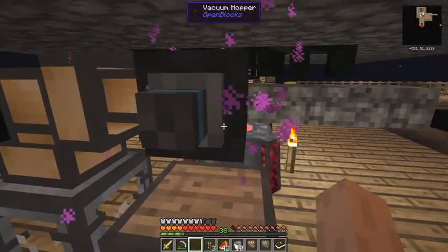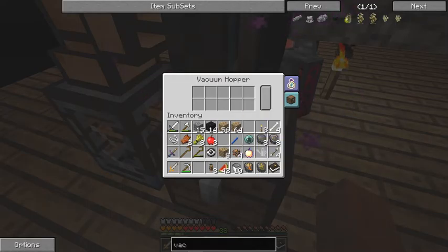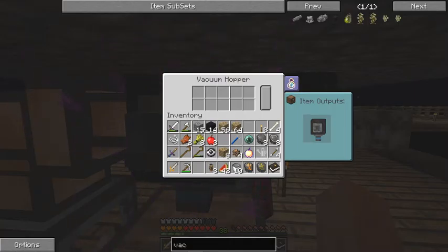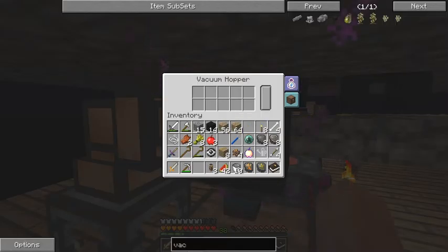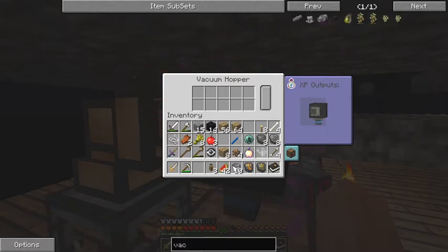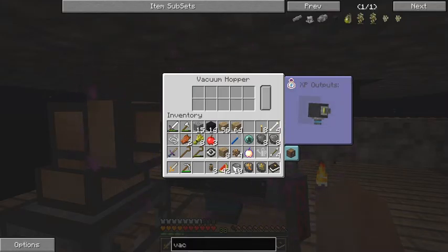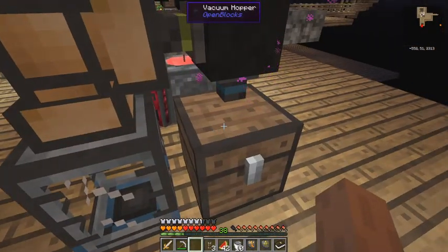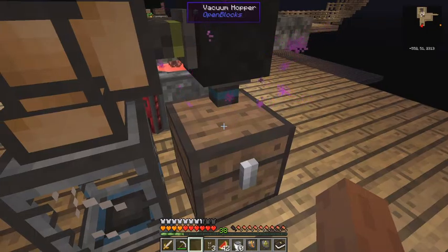Can I make the item hopper connect to the bottom? Right-click, hold right-click, and do that. It's not working - never mind, it was a good idea. I'll leave it like that for the time being, but I want the XP to come out of this side. Let's try again - turn that one off. So when I kill mobs the XP will be collected here. I'm not sure what I have to do to get it into the vacuum hopper - I'll think about that.